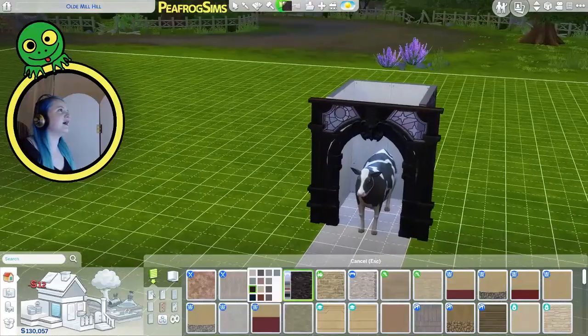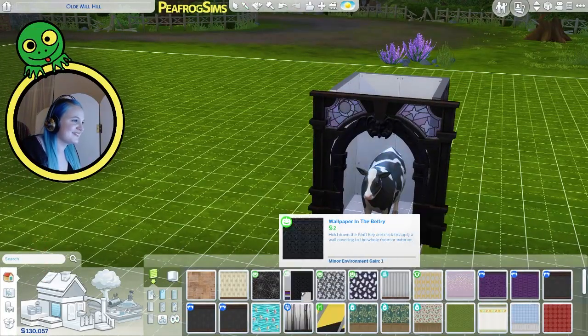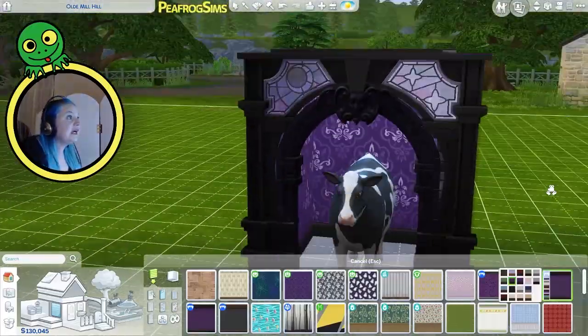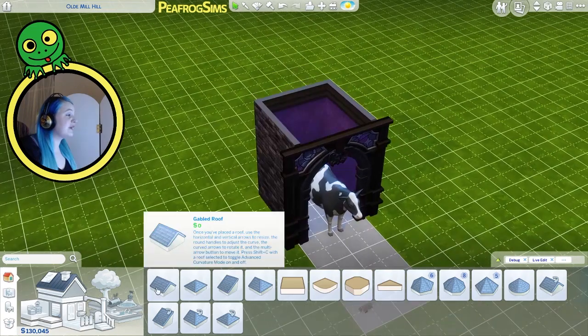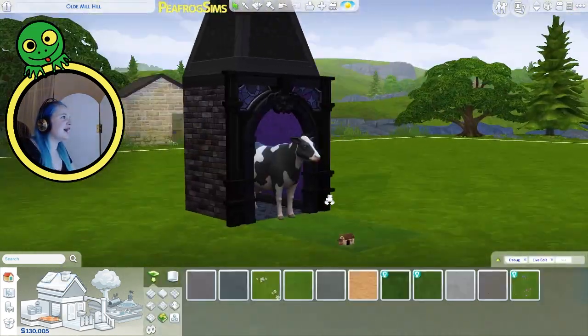And maybe the inside — I can use one of the stupid wallpapers. Let's go with that. It doesn't need... oh, it's shiny! Did you know this one was shiny? Let's add a roof. And we're going to put some gargoyles on this as well. Obviously. Goth cow!